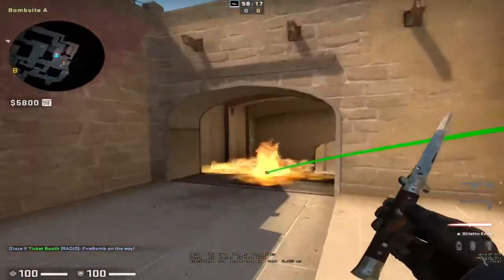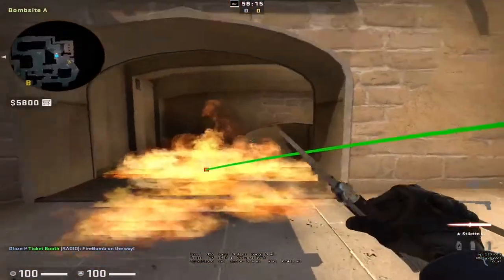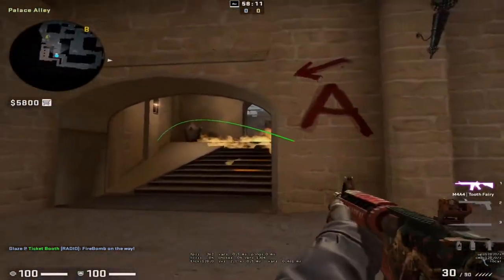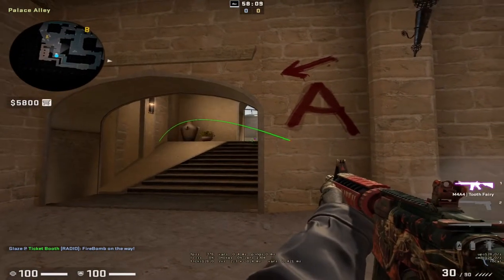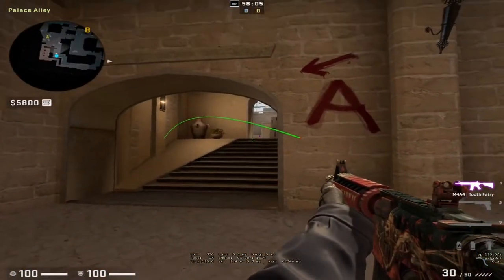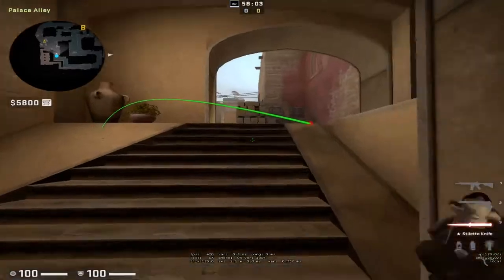A shallow molotov is okay because it stops them from being up close, however if someone has an AWP they can just sit behind it — if they're scoped up they can still see you cross, or they can get a second teammate and boost up above the molotov.